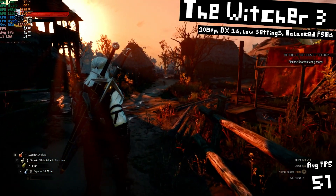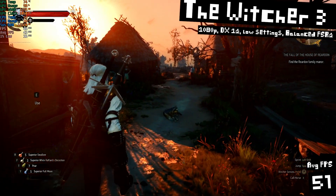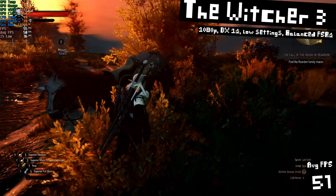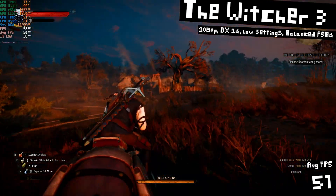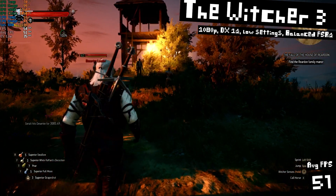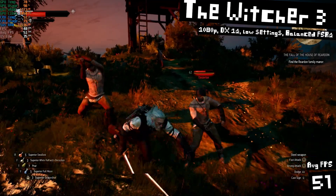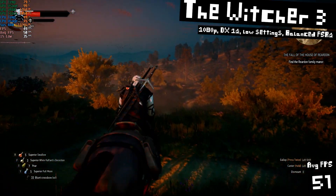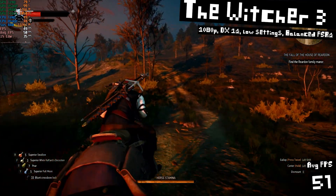Here we have the Witcher 3 Wild Hunt with the next-gen update. We're running at 1080p in DirectX 12 mode with the low settings, but even at low in DirectX 12, it looks like a completely different game than the original — it's so nice looking. I'm making use of FSR 2 here on balanced, which gave us about 10 extra FPS without much visual difference. Our FPS average was 51 FPS and the game felt just great at these settings.